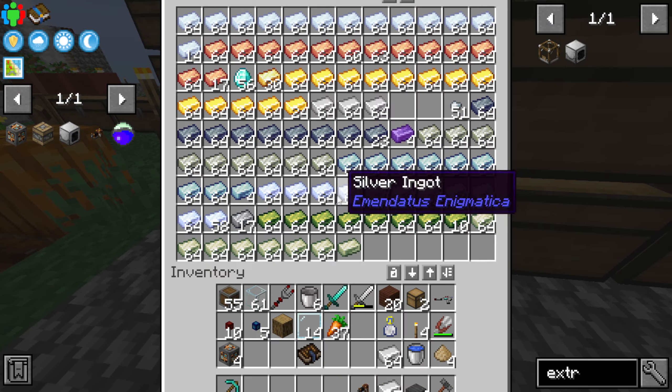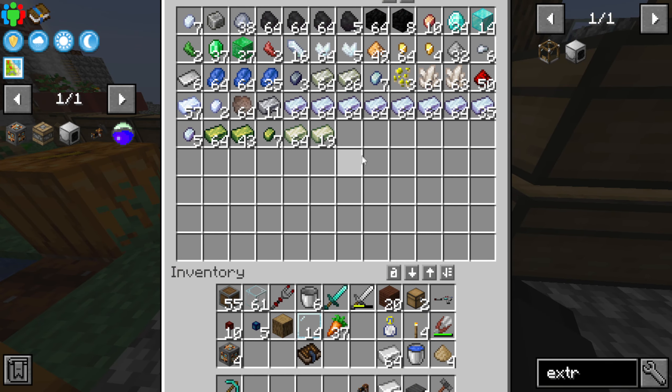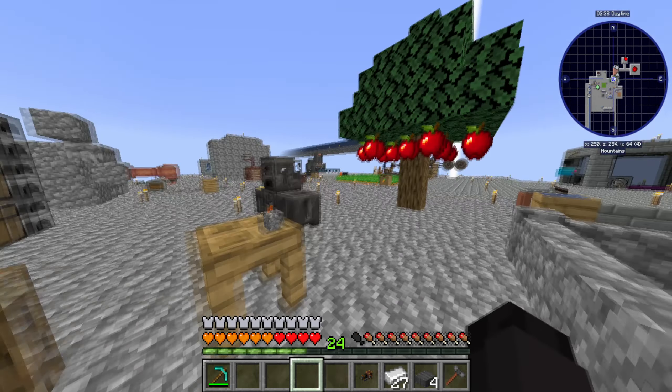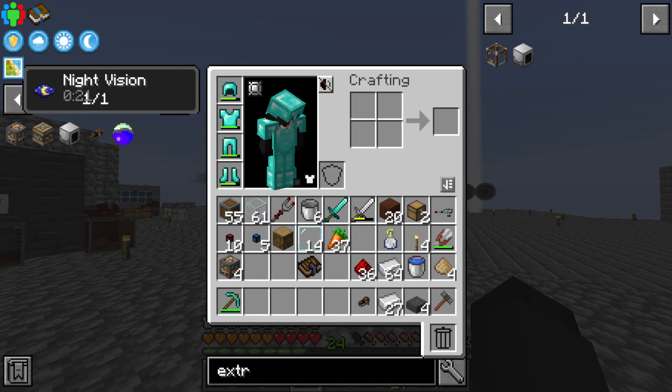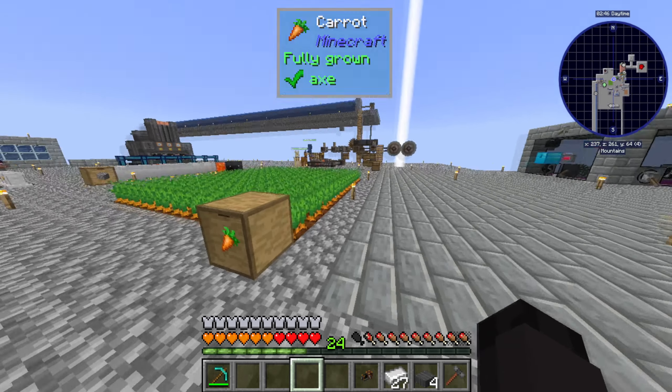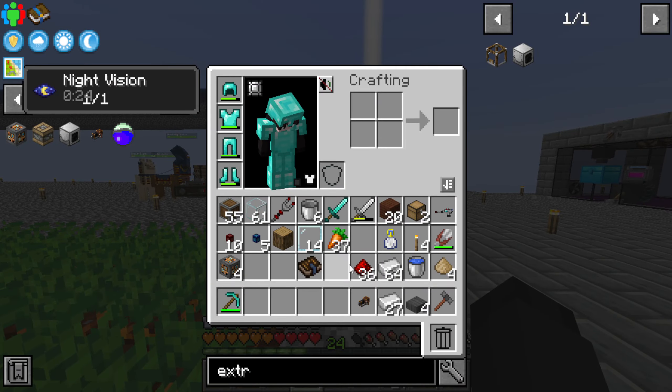There you go — there's our four of those that we need. We also need four blocks of redstone, which is going to be 36 redstone. We have 50 — but we're getting low on redstone again. We're gonna have to set up some sort of system to produce that much more efficiently, coming here soon.